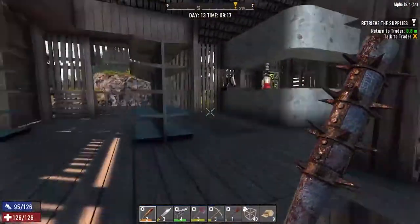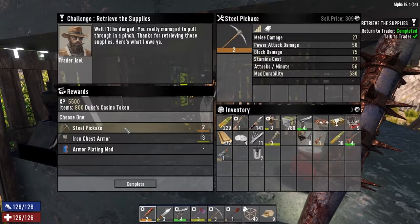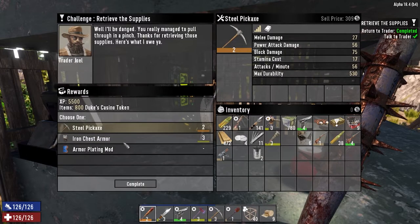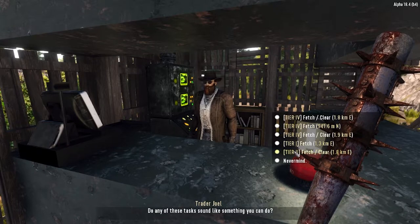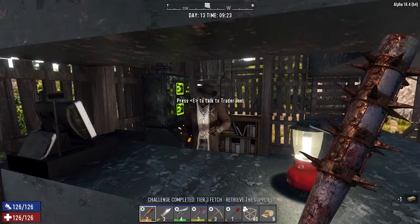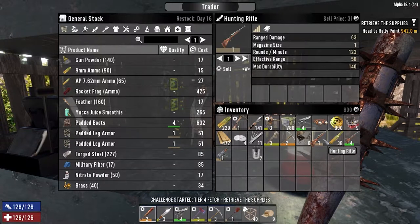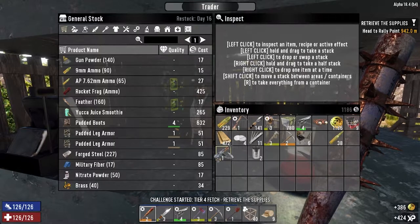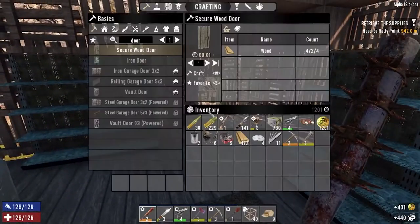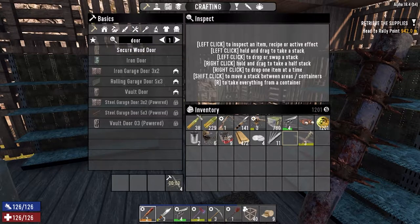I think we might try that tier 4 quest. I'm going to take the pickaxe — not because it's worth loads of money, but I want the steel tool parts because it's the only way we can make parts. Level 4 — 941. Let's go have a quick look at this business strip. We want to sell the hunting rifle, that, that, and we're going to sell the AK.